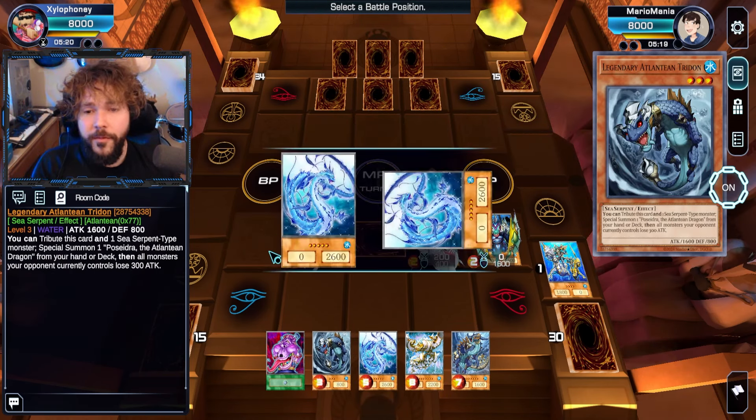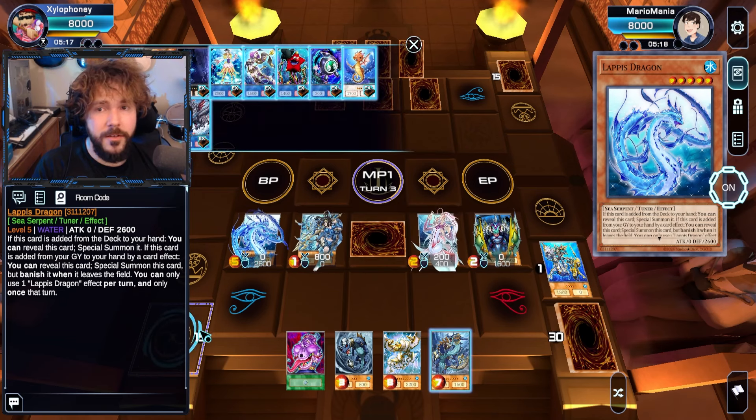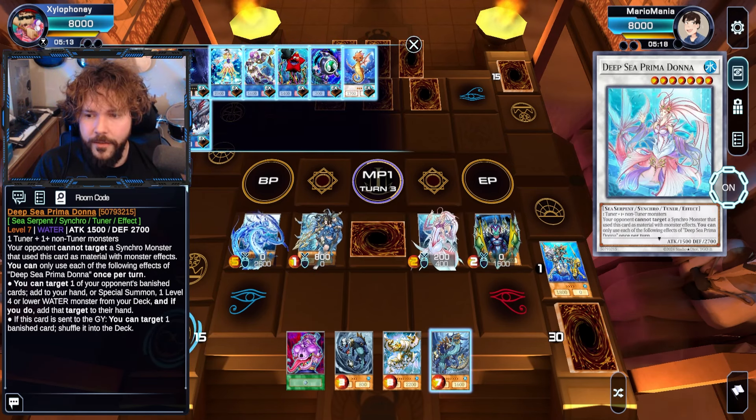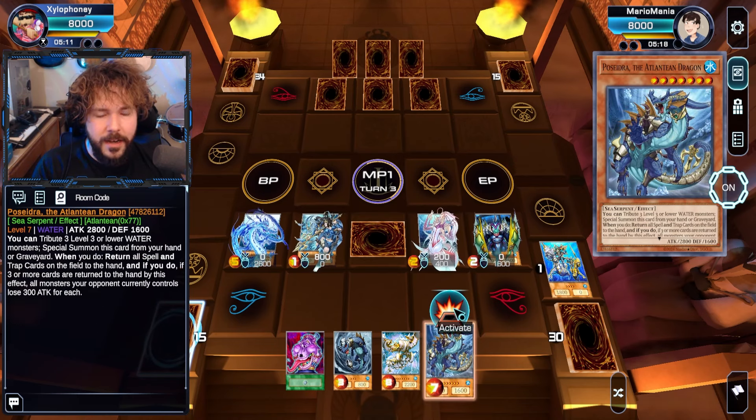By using the effect of Dragoons — free summon. Never seen this one. Level 5 Tuner as well, so not too shabby. Can immediately go into a Deep Sea Prima Donna if I'd like. That's kind of nice.